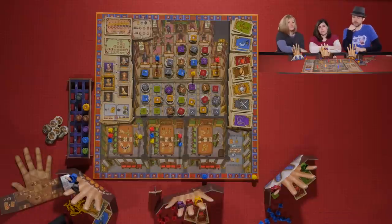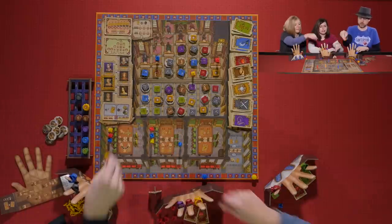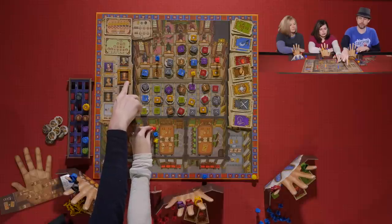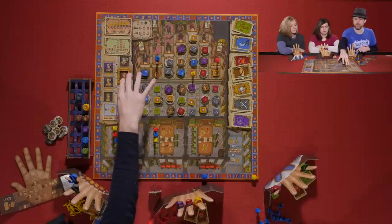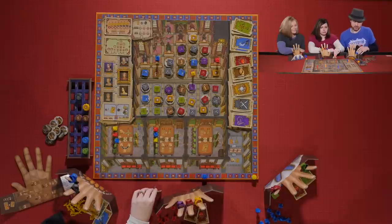Round one is now finished. Each person takes their Lord back but leaves all of their courtiers, and they go back on their seats. We move the round marker — from 1536 all the way to 1540, to another of King Henry the Eighth's wives. The first player marker is passed.